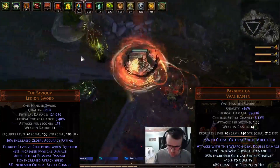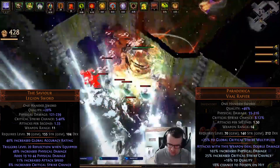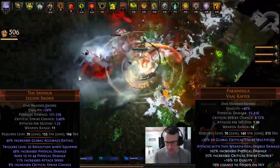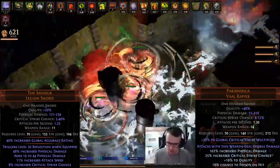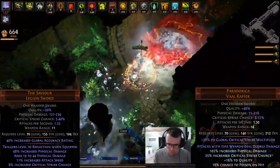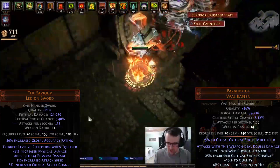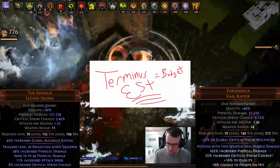For our weapons, we have Paradoxica and Savior. This is a really standard meta combo for high physical DPS damage. You can also make a Starforge work, or outside of those, you can go for two Paradoxicas if you can't afford the Savior yet. You can also go for a Terminus Est as a very budget option.